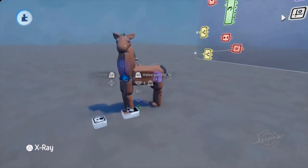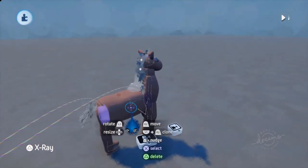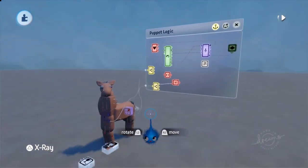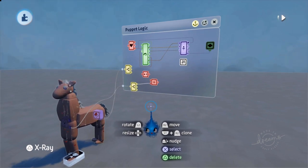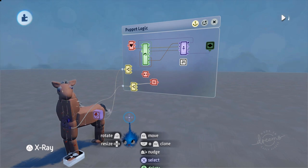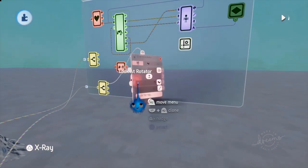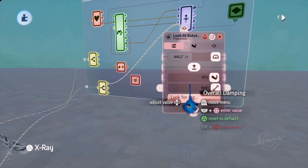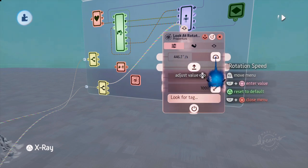And that is all there is to the Totally Normal Horse — but it's brilliant, and it was a fantastic idea that made everybody laugh. I hope that's given you some ideas about x-ray, how to do x-ray things, how to get something to follow closely behind, and also how to make it look in the correct direction. For that you have a look-at rotator — those are the settings for that.